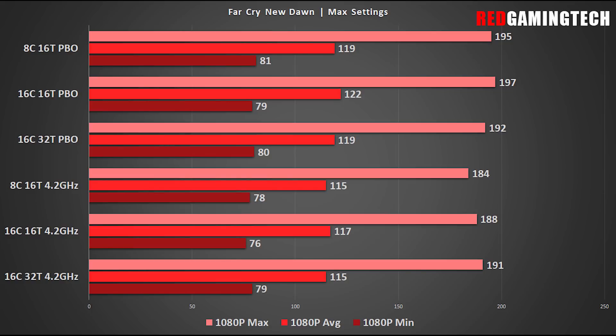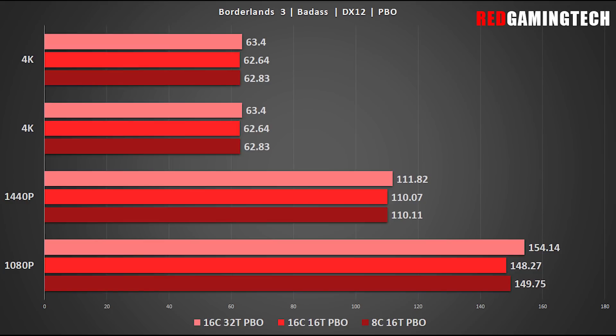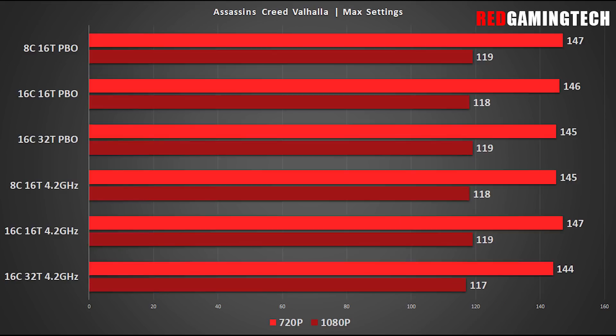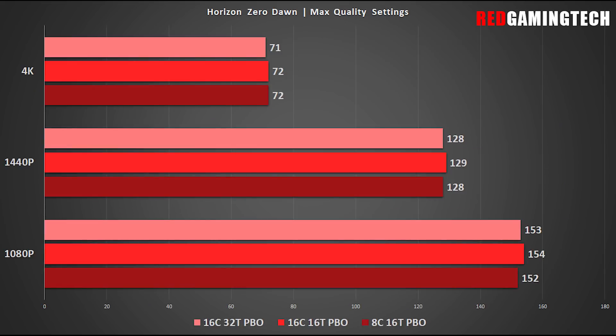Far Cry New Dawn and Borderlands 3 are almost identical stories to one another — there's practically no benefit from SMT enabled or disabled, since the CPU isn't really heavily leveraging all of the threads anyway, but it's not a negative to disable SMT. The same statement applies to Assassin's Creed Valhalla and Horizon Zero Dawn — these results are totally within the margin of error and won't make any meaningful difference in benchmarks or standard gameplay.